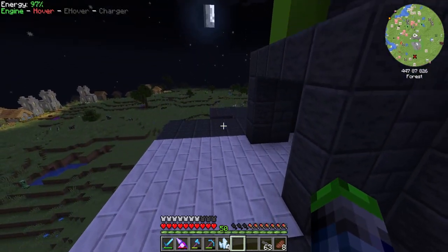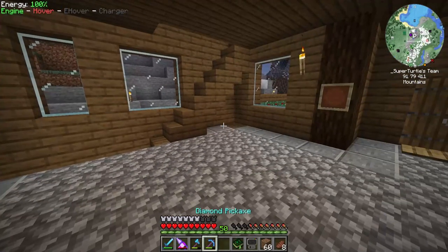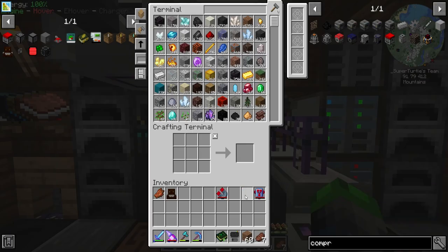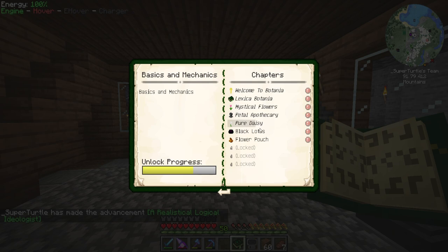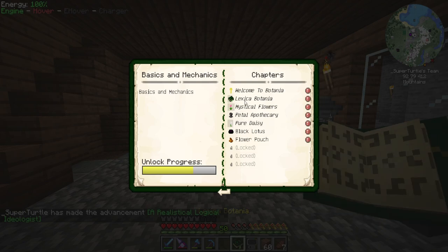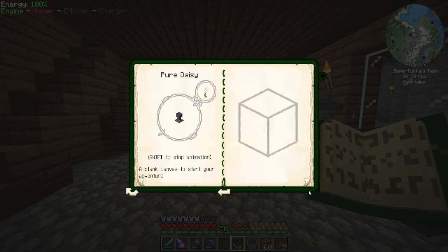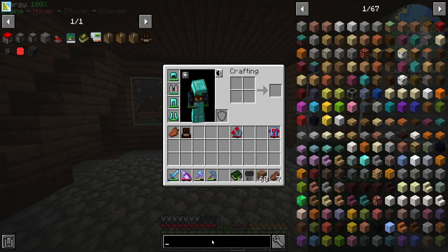For the rest of the episode, we're getting into Botania! I've decided we need to get into Botania — there are a few items in this mod that are really going to help us out with the rest of the pack. We need to get into the basics first. I believe we have the majority of what we need. We've got the Petal Apothecary — this is what we need first.